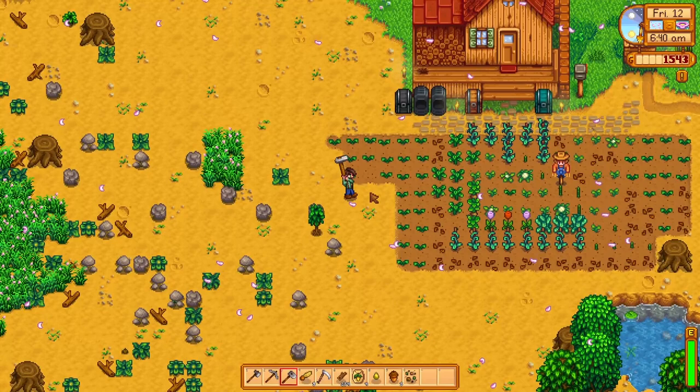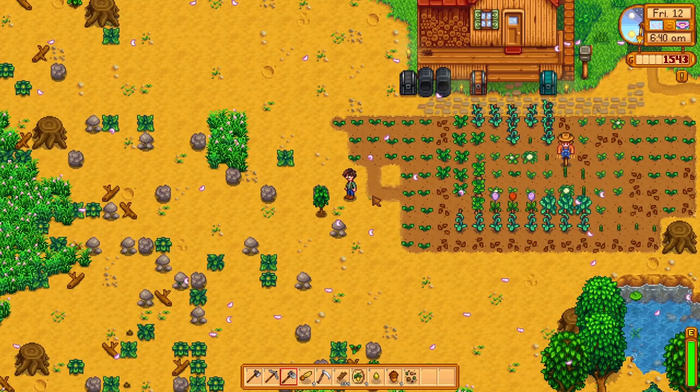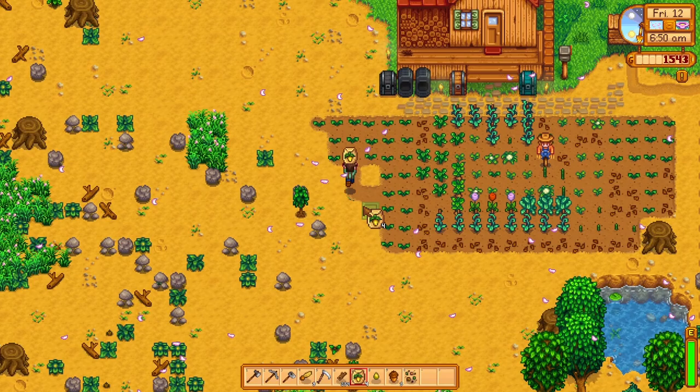Now we can grab the hoe and we need to plant five more seeds. One, two, three, four. I want to put a Scarecrow in here, so I want to put five there.